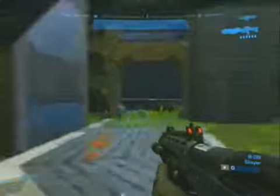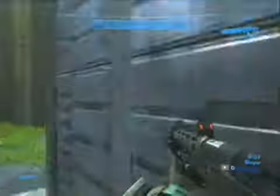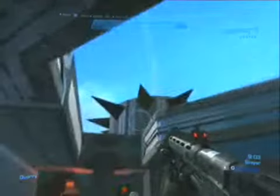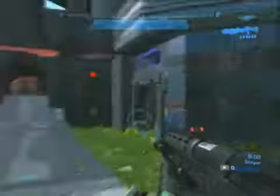Nothing in here — just spawn points. You can go over here and hide around the corner, which you're not supposed to do in the original, but who cares. There's a nice tower there that's in the original. There's a grenade launcher in this room here.